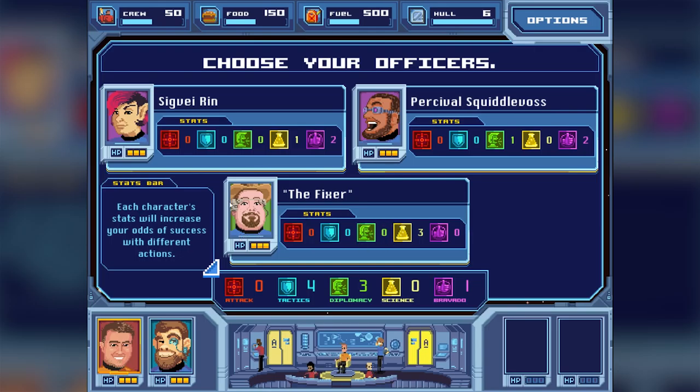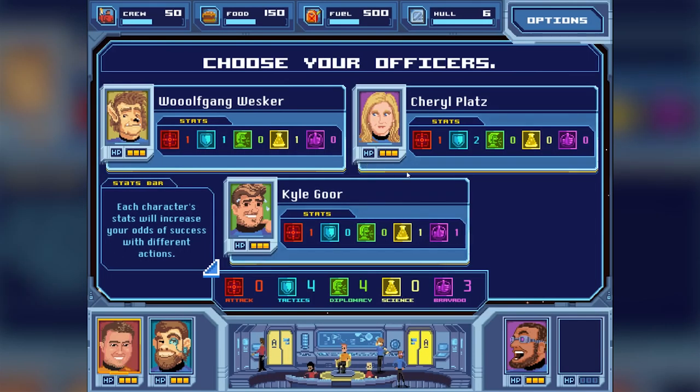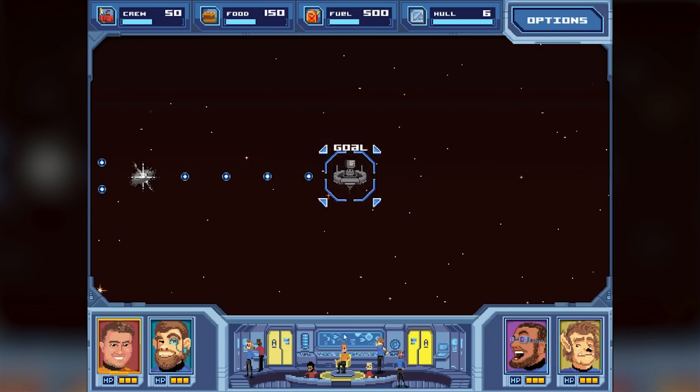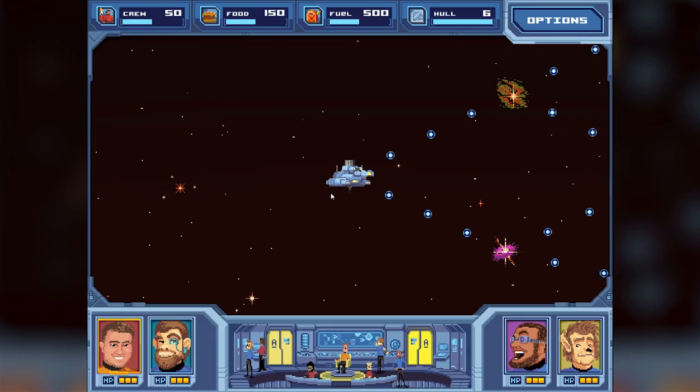The Fixer - Percival Skriddlevoss. I'm very sorry, but I have to choose him just for the name - that is a glorious name. "Lieutenant Skriddlevoss joined Galaxy Force for the thrill of it." And last but not least, Wolfgang Vesker. "Wolf-like features are the result of a failed experiment. Though he's often mistaken for an Urzan, his raw ingenuity is the stuff Galaxy Force officers are made of." As you can see down here, you get a slight visual representation of the crew you have, which I love.